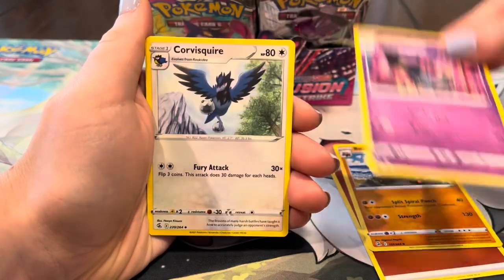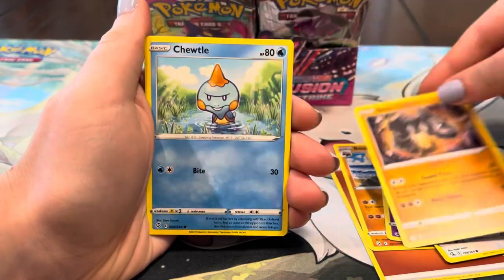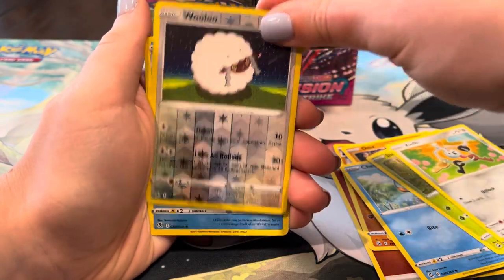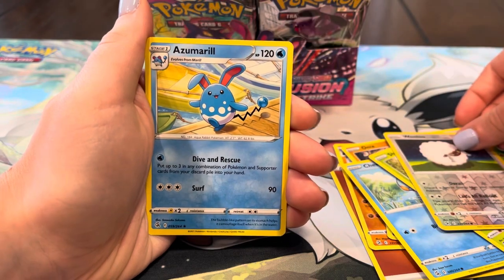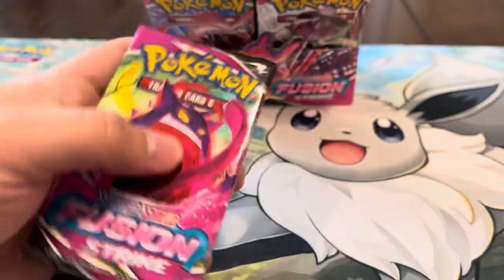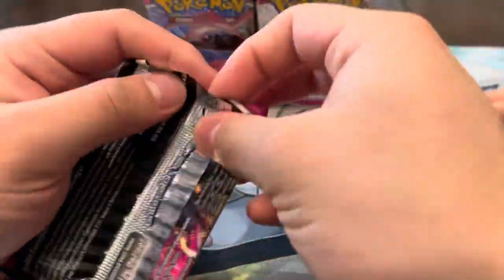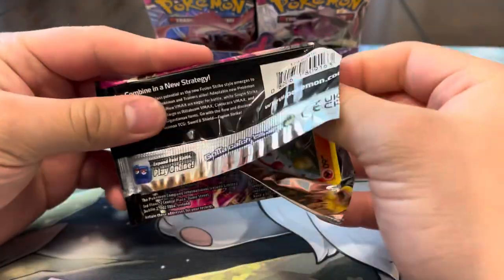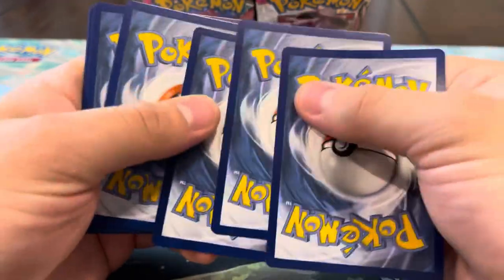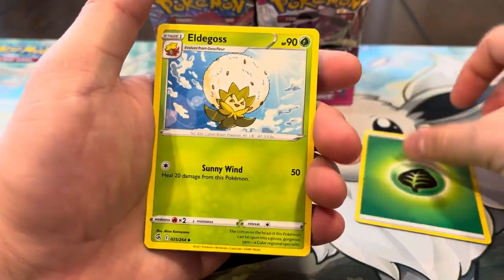Energy, Beware, Duraludon — nothing crazy out of there either. We're on a little bit of a cold streak. We got the Dancer but I want something new. I want to get the Chandelure full art at least — we're still missing that one. And a rainbow secret would be pretty sick too, or the Rainbow Grimmsnarl.